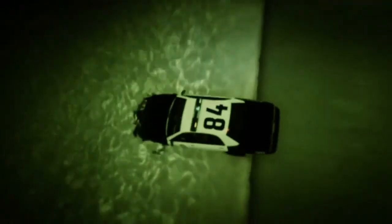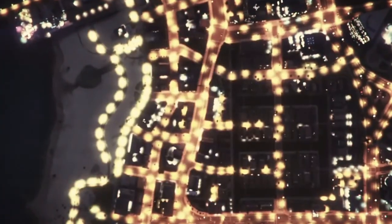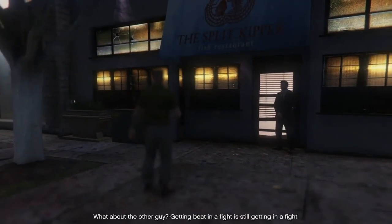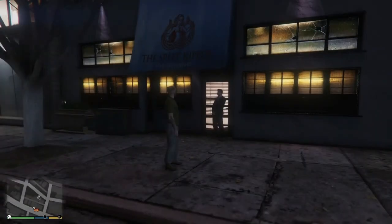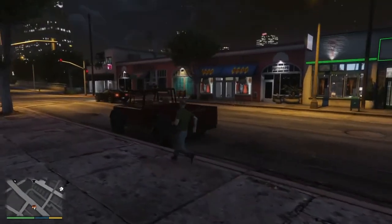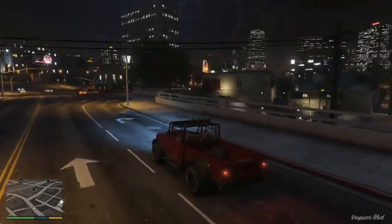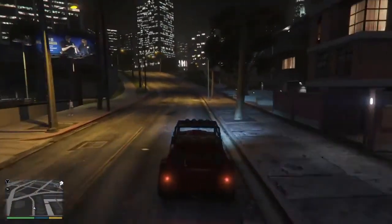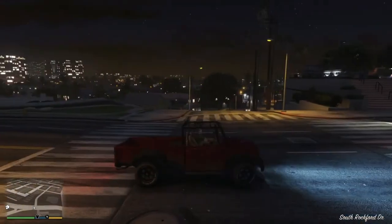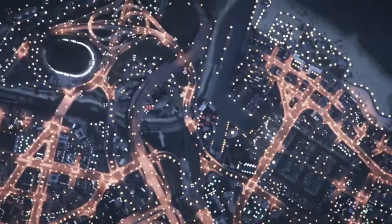Select any of the characters — it doesn't matter which one it is — and change to that character. What you want to do when you are that character is simply drive around for 10 or so seconds so it registers that you have actually changed character. As you can see on screen, I've changed character. Get in the vehicle and drive right into the corner so it registers the change, and then all you want to do is select the character you just were.